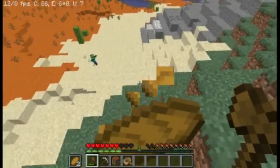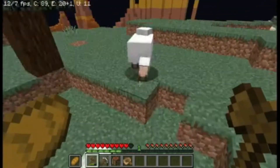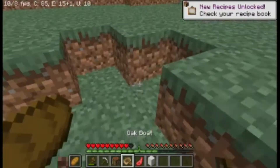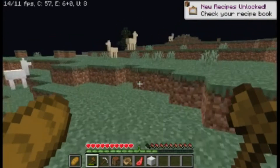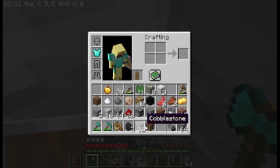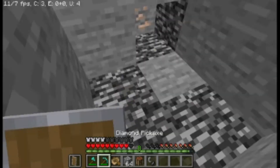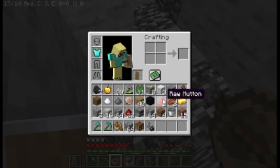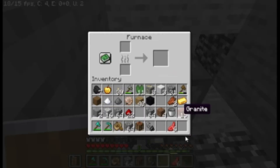Oh, they're behind me! Sheep — kill it! Okay, we got wool, we got wood. You must be wondering why I have a diamond chest plate. I did not cheat — I actually found diamonds and made armor. I found a few other things while mining, like some gold and some more iron so I could make a chest plate.